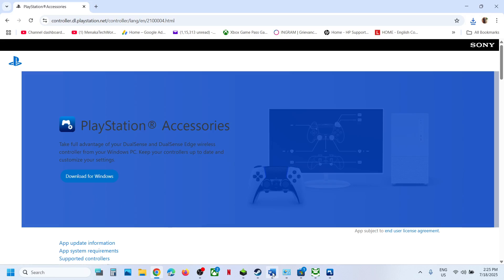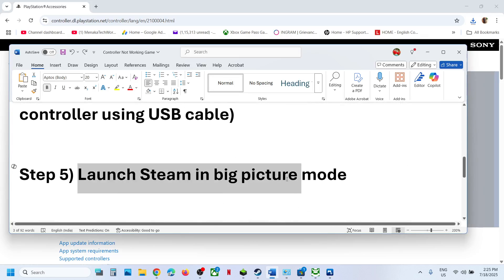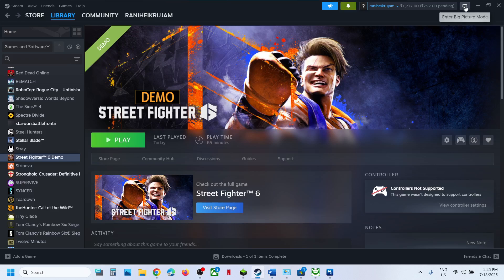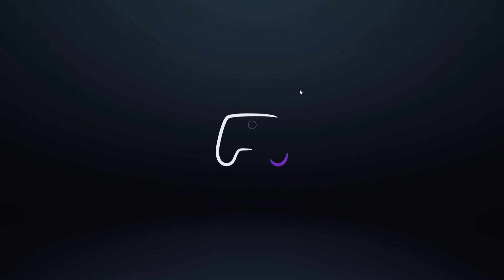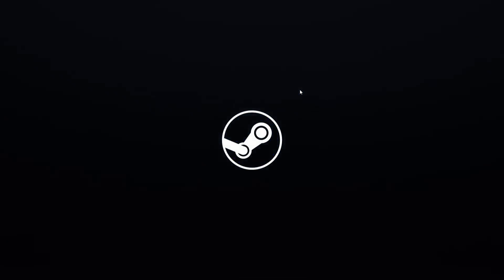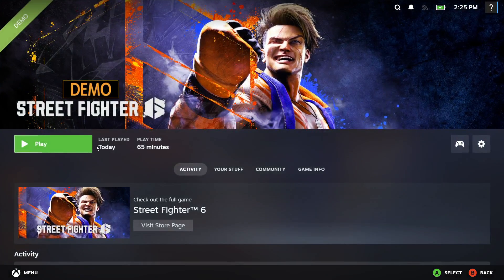Still not working? The next step is to launch Steam in Big Picture Mode. Go to Steam — at the top right you can see the Big Picture Mode icon. Click on 'Enter Big Picture Mode.' Once Steam is in Big Picture Mode, launch the game and check.